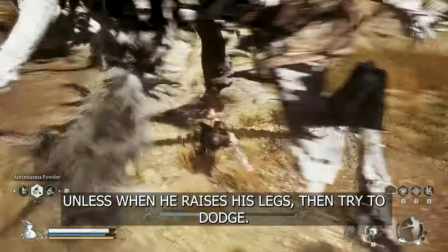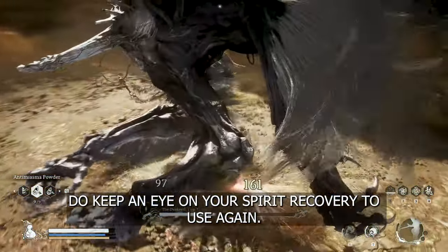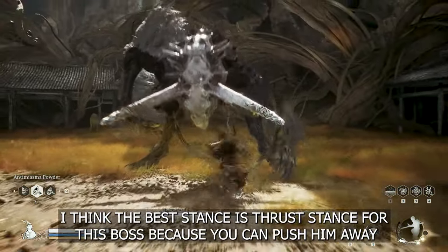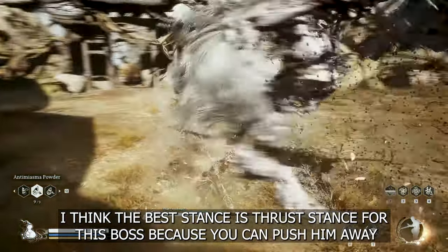Unless when he raises his legs, then try to dodge. Do keep an eye on your Spirit recovery to use again. I think for this boss, the best stance is Trust Stance because you can really push him away.